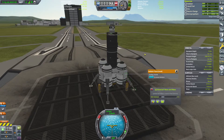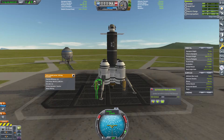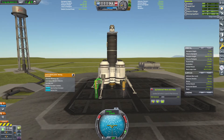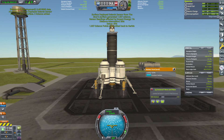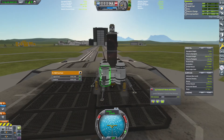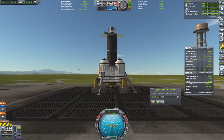So we'll deploy all this, activate our radiator. Excellent, and we will begin starting our harvesting. There we go. And we can see here our electric charge is sufficient with all of this active. That is great. So this is definitely a little bit lighter.